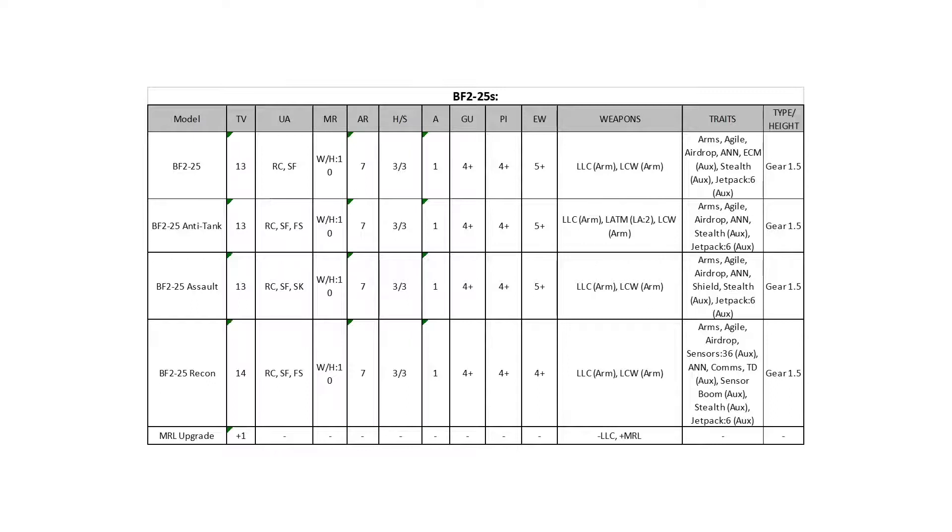All F225 variants have Arms, Agile, Airdrop, ANN, Stealth, and a jetpack. The jetpack and stealth means this thing can actually hide and still jump out and do something effective. Airdrop means you can get into position right off the bat. Agile keeps it alive a little bit longer than its stat line would suggest, and Arms lets it react. The weapon loadout — light combat weapon for close combat and a light laser cannon at range — see the 616 and 221 commentary: you only have one weapon, it's decent, but doesn't excel at any particular thing. EW five-up goes to four on the recon variant.